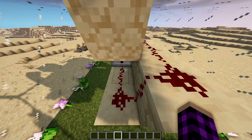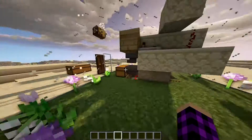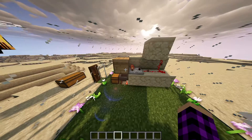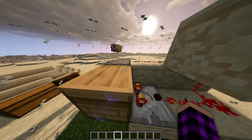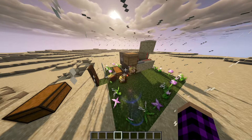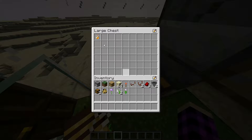I did a lot of fast forwarding watching the redstone just so you can get a feel for what's going on. Three bees came out, three bees went in, and very soon — there we go — it made another bottle of honey. So now we should have one in our large chest, and there it is.